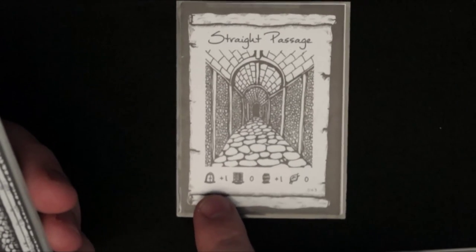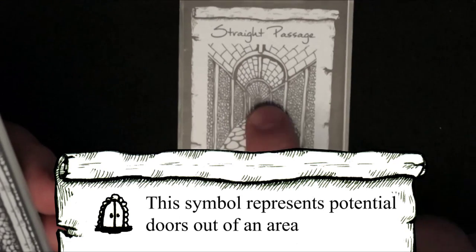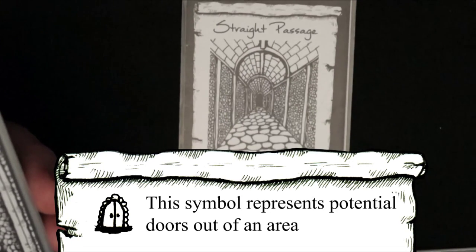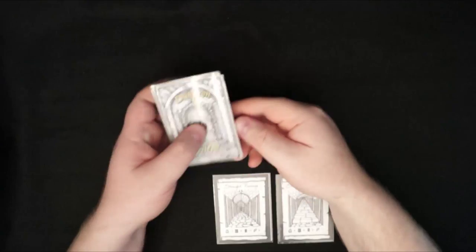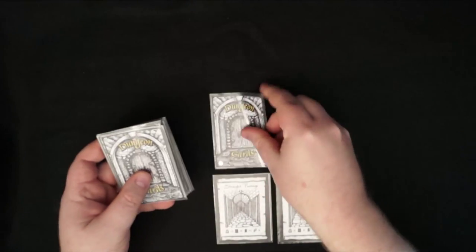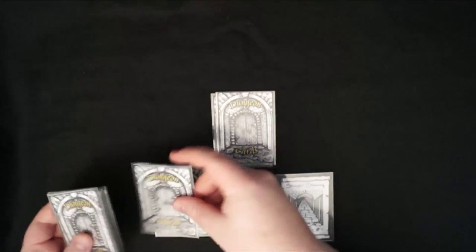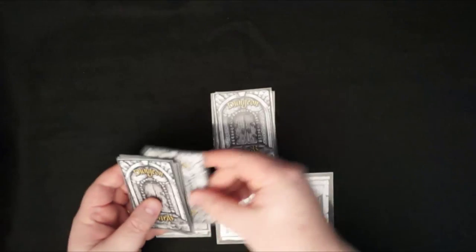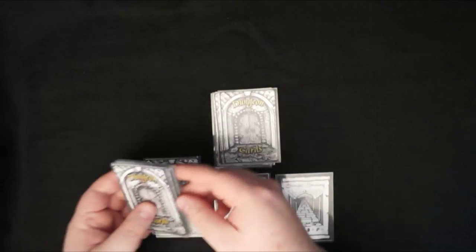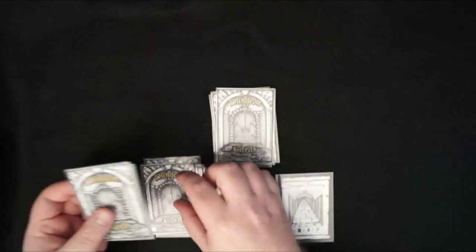The straight passage has plus one door — not only does it have the normal direction out of the passage but it also has a door in it. This is what I call a branching card, and with any branching card you branch it into two separate decks, dealing from the bottom of the deck. You split into two separate decks: one going down the passage and one going through the door.